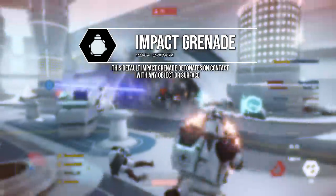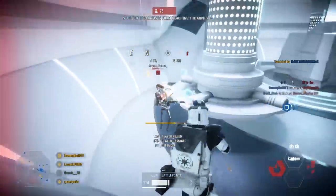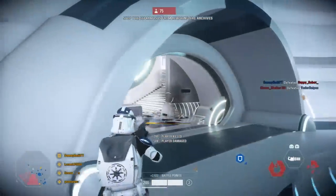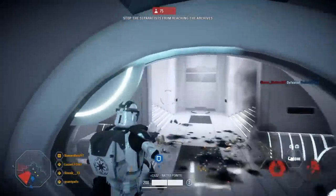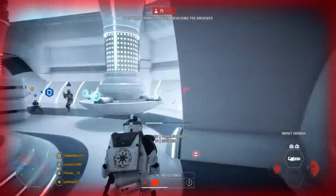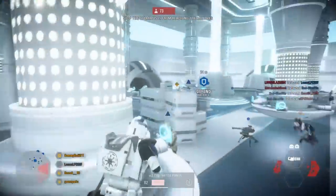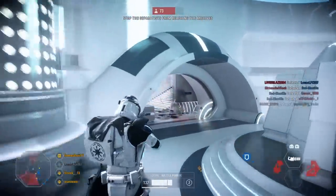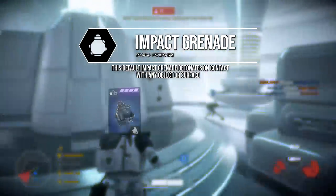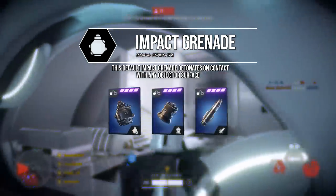As for their abilities, their L1 ability is the impact grenade, which exactly as the name suggests will detonate on impact with any surface. Without any cards equipped it will deal roughly 120 to 150 damage to an enemy depending on how close it is when it explodes. Everyone knows how to use a grenade so I'm not going to go into too much detail, but just make the most of the fact that these explode on impact by throwing them right at the feet of your enemy if they're hiding around a corner.